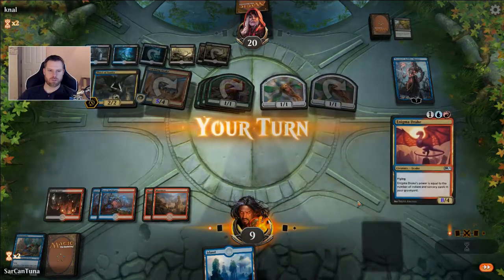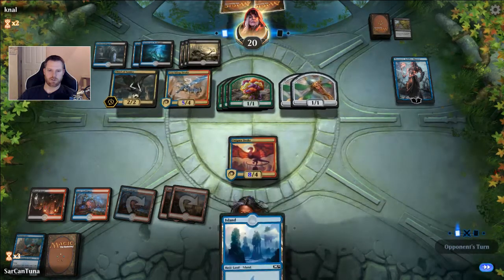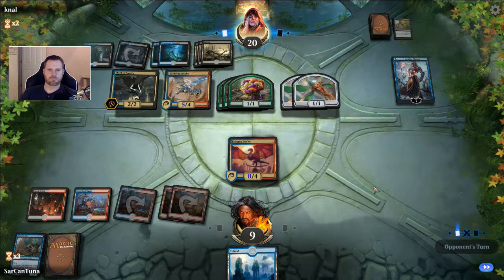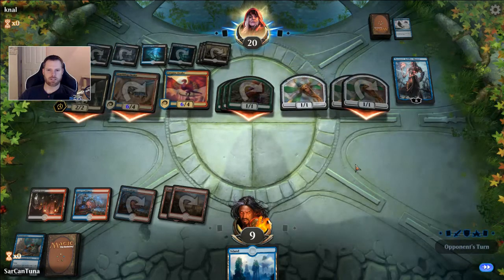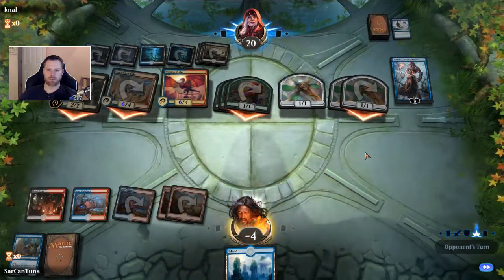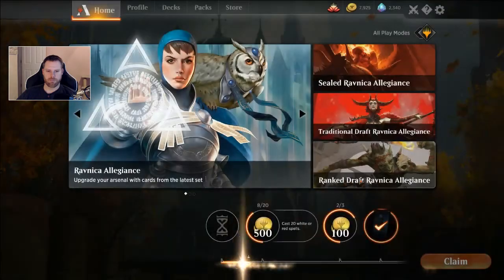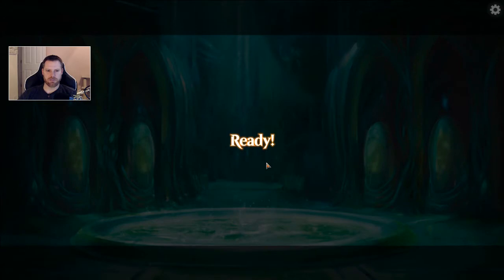If he targets my Enigma Drake I'll Dive Down it — that'll make it a 7/4. He has Consume — gains life equal to the Enigma Drake's power. I can't Dive Down from a Consume. Did not understand how that side of the card worked — now I get it. I'm saving my Lightning Strikes; I don't think he's running creatures. Consume is a nice way to get rid of something like a Carnage Tyrant too. Maybe I should have killed my own Enigma Drake to prevent him getting that life. Tezzeret the Artificer as well — he can just keep drawing. This deck is just taken apart by Fungal Infection before Pteramander can even adapt — it's like, you're dead.